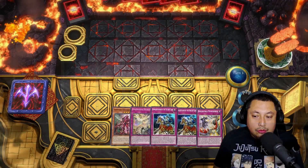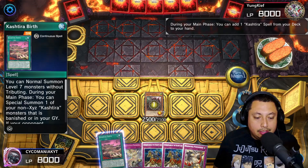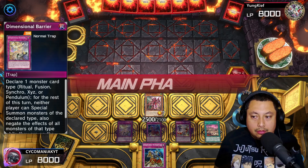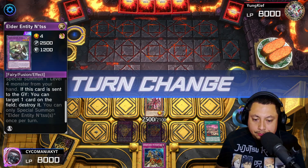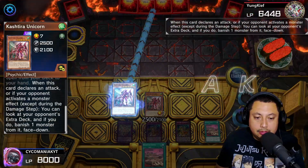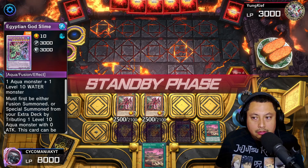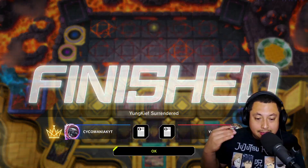For our second match we're going first yet again. Very interesting hand here — not the greatest to be honest. We're going to switch some things up: use Unicorn's effect, get Birth, play Birth. We set our other traps and pass turn. They play Mystic Tomato — we use Dogmatika Punishment and pop that back row. Nice, reflective metal slime. Another Unicorn, get another Birth, use Birth's effect to summon and we just go ahead and attack. I should have banished another one but it's all good. Foolish Burial — and they surrender. They figured out they couldn't do anything. Honestly this deck makes people surrender so much, it's insane.